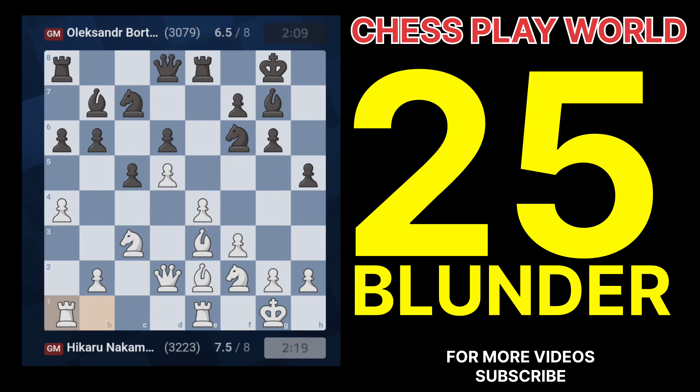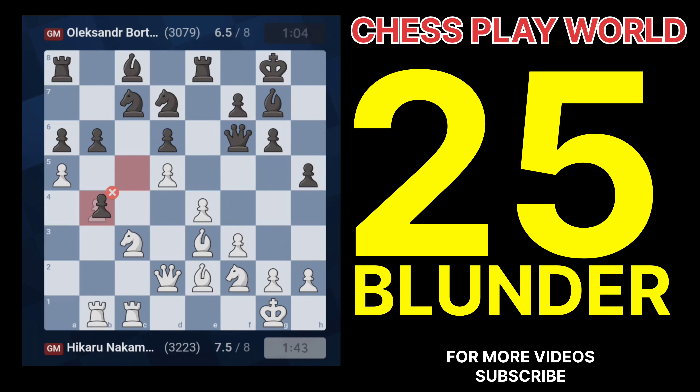Question 7: Why is 13.cxd5 a mistake? 13.cxd5 releases the tension in the center prematurely and allows Black to open lines for their pieces. Question 8: What's the blunder in 15.a4? 15.a4 doesn't have a clear purpose and doesn't contribute to White's development or central control.